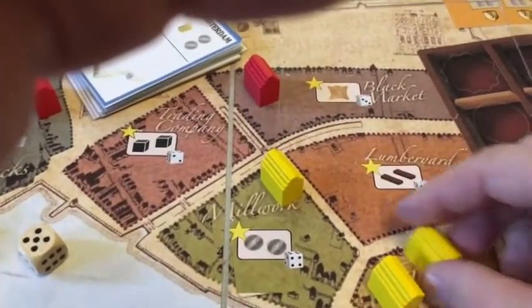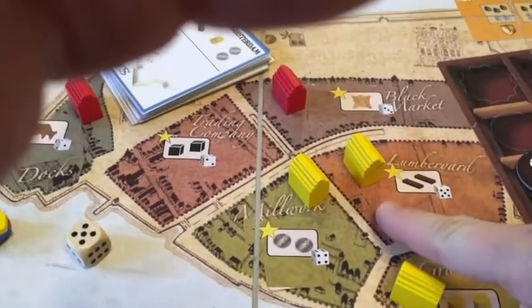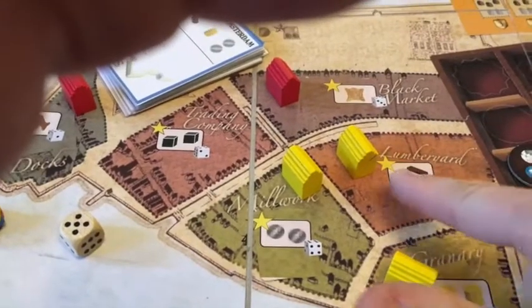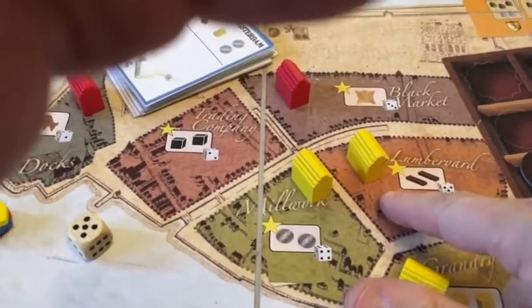When the dummy player is building houses, placement is determined by the die roll. If I roll a four, but the dummy player already has the majority there, it moves on to the next possible district.